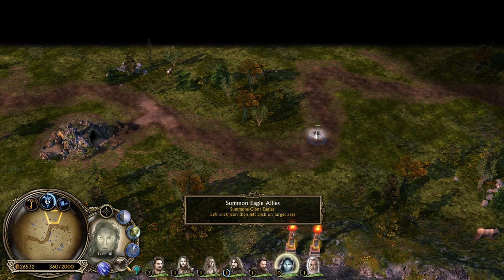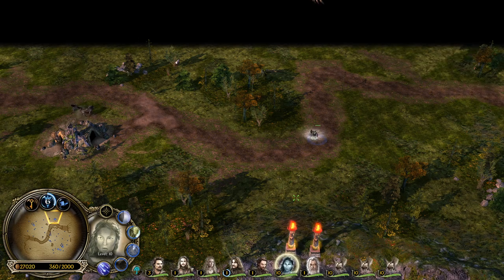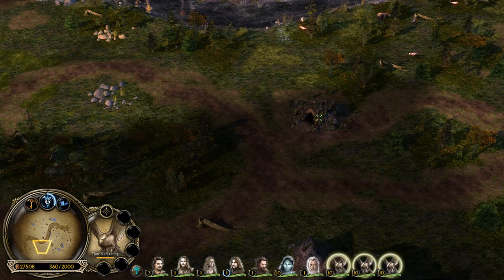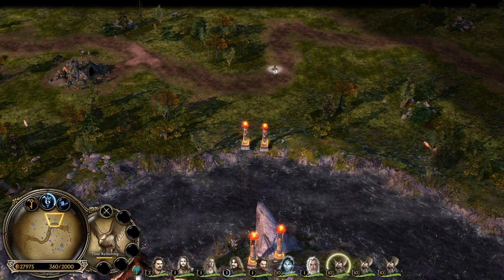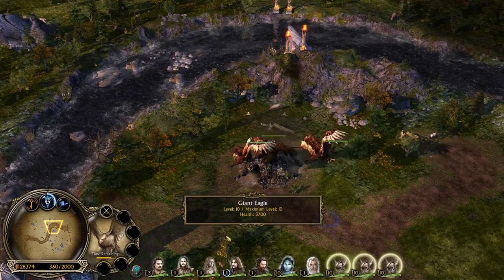The next ability is Summon Eagle Allies, which summons Giant Eagles. She's summoning three Eagles at the same time and they're automatically attacking. I want them to attack the Warg Lairs here so I can use my last ability on the Warg Lairs at the top left side. You are able to summon three Giant Eagles - holy guacamole, beautiful.